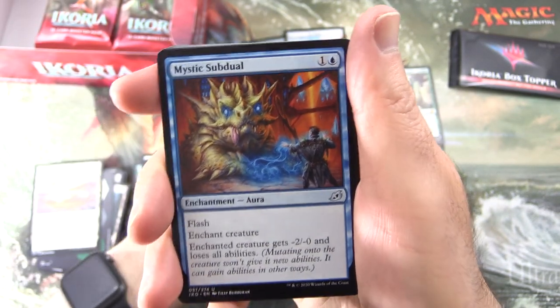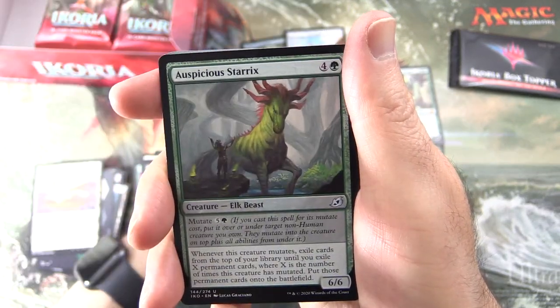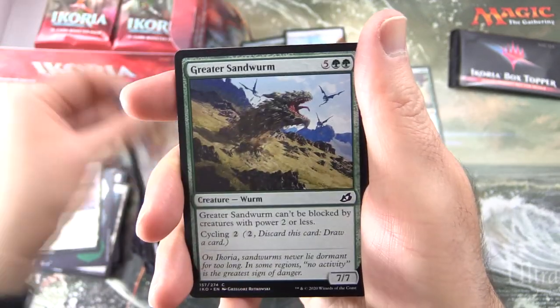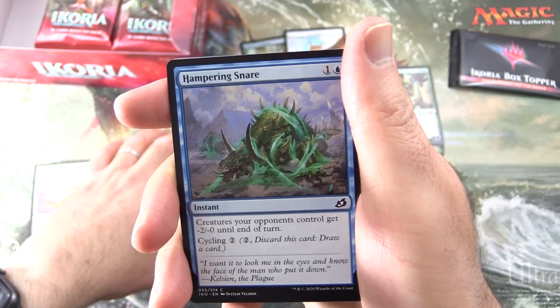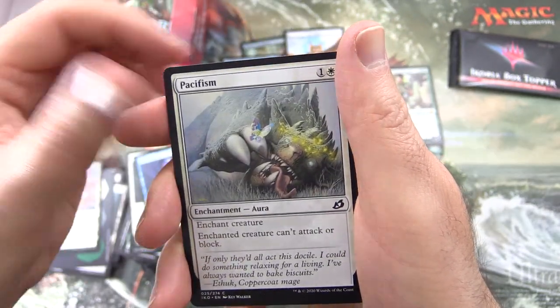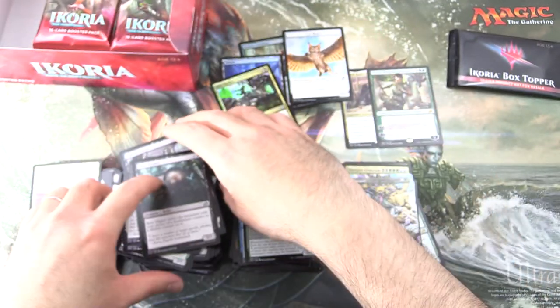Pretty crazy mechanic there. Uncommons: Mystic Subdual, Flourishing Fox, and Auspicious Starrix. Commons: Fully Grown, Unexpected Fangs, Greater Sandworm - I want to know what happened to the lesser sandworm, maybe he was eaten by the greater - Hampering Snare, Maned Serval, Facet Reader, Pacifism, Cloud Piercer, Dark Bargain, and Boot Nipper.